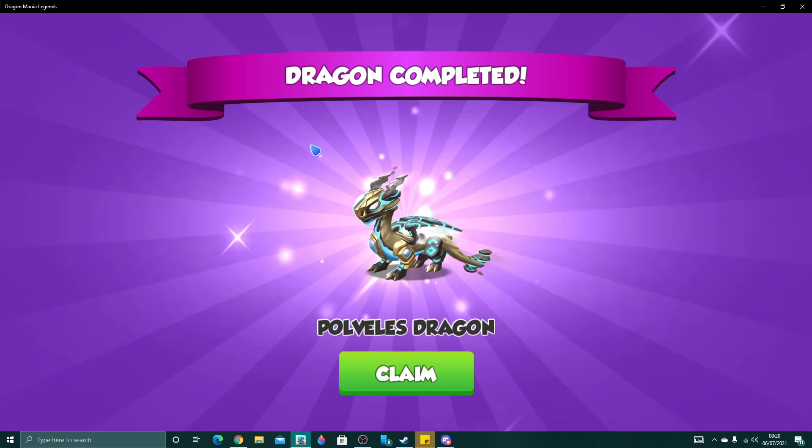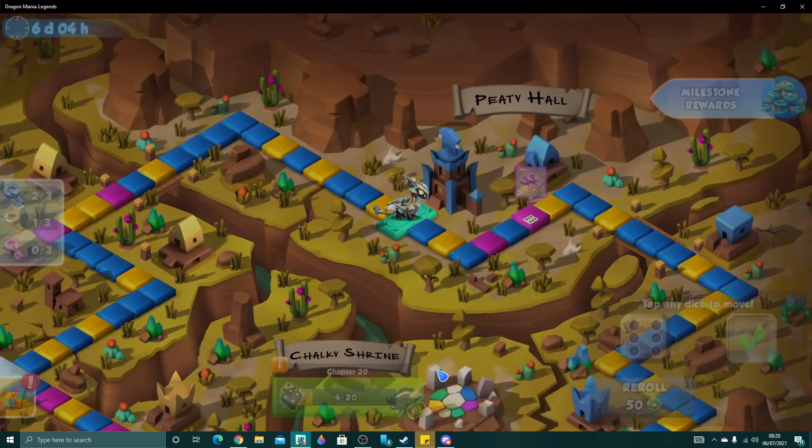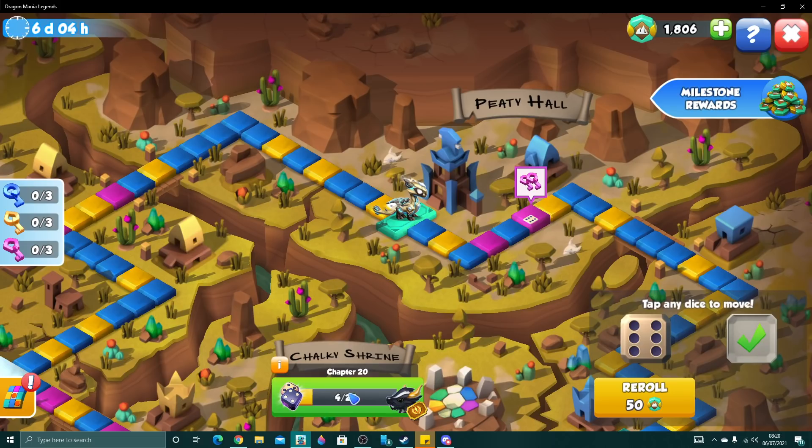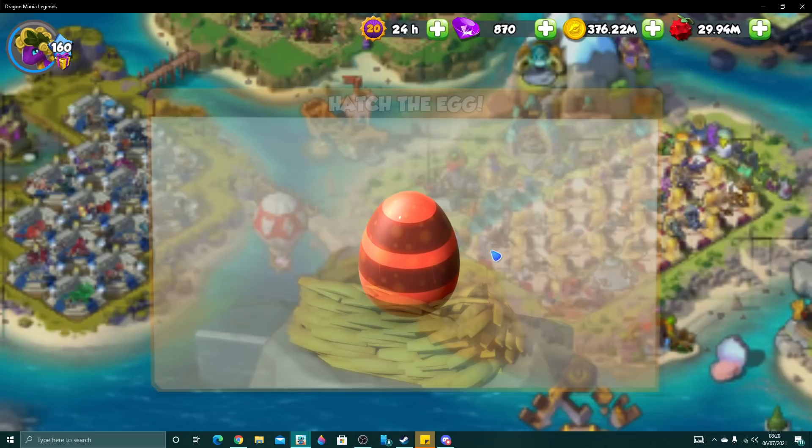There he is in all of his glory. Of course Polveles is the Ancient and Wind Dragon, so I probably won't be using this guy on my team. But, you know, it's an Ancient. That's a lot of DCP, and he's part of the Ultimate Ancient Divine Enroja collection, so if we happen to get the others, we could get the Divine Ancient Exception Dragon.